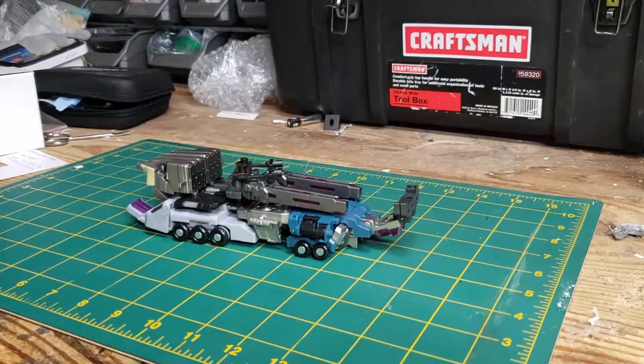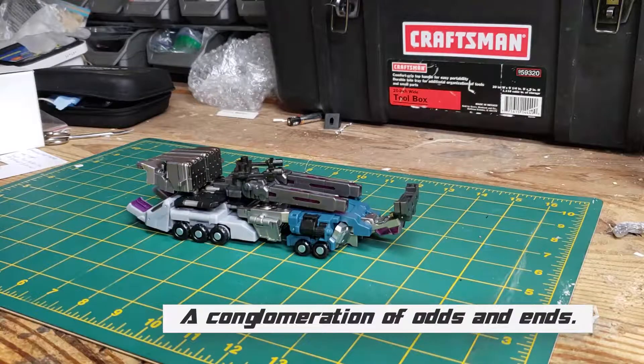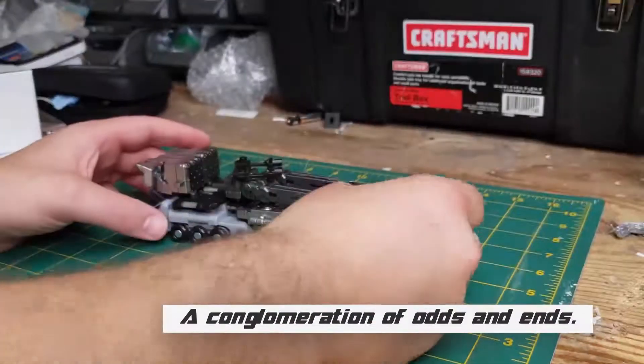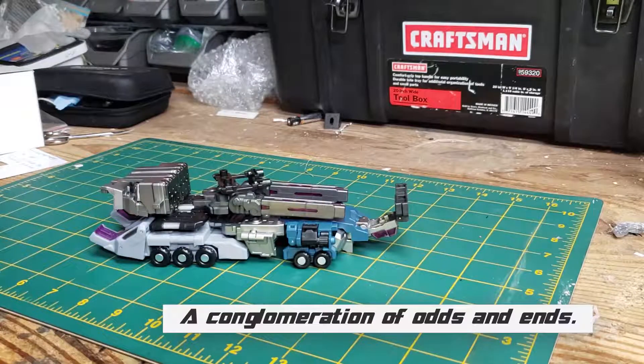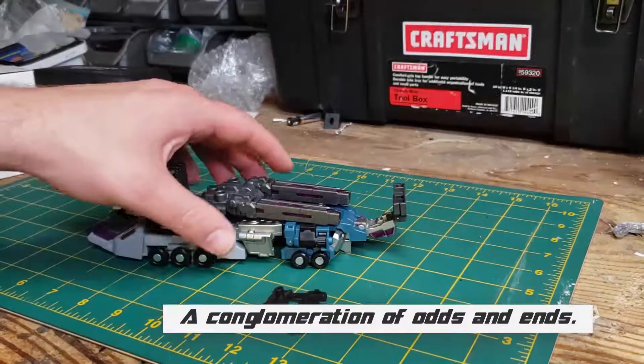Welcome to this edition of Go Go Ko. Today we're discussing Pocket Toys PT05 Ruiner B — Bruticus's Onslaught trailer faction. We've dealt with all five of the Combaticons and Bruticus, but it is time to look a little bit at the trailer, because really this is how it gets made — you don't make Bruticus without the trailer components.